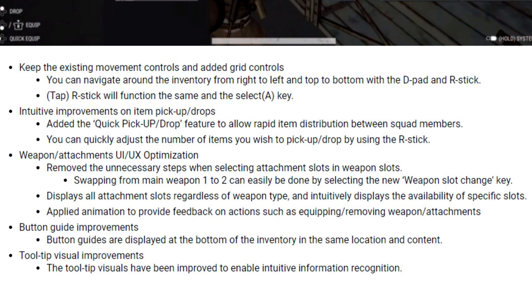Displays all attachment slots regardless of weapon type. Intuitively displays the availability of specific slots. Applied animation to provide feedback on actions such as equipping, removing weapons, and attachments.